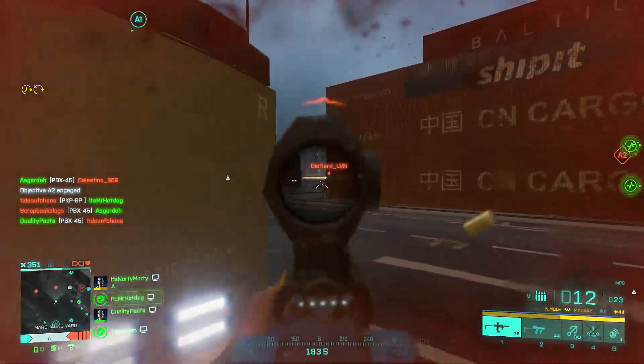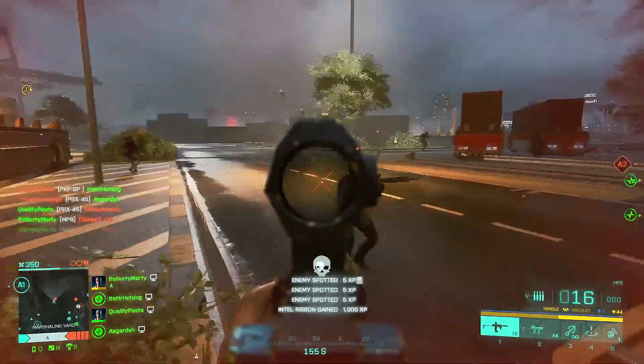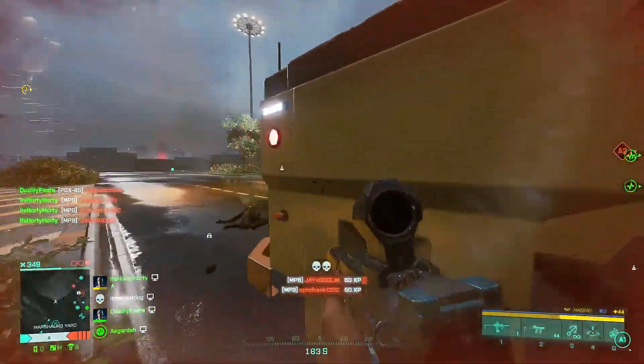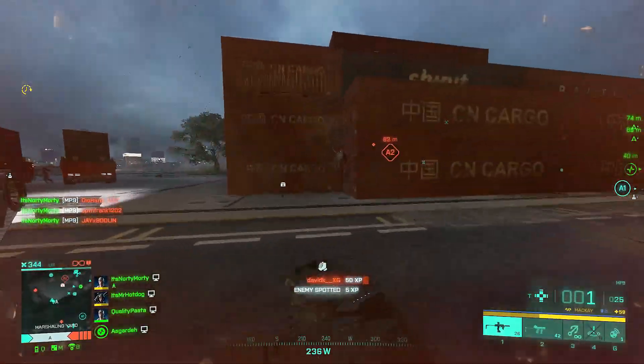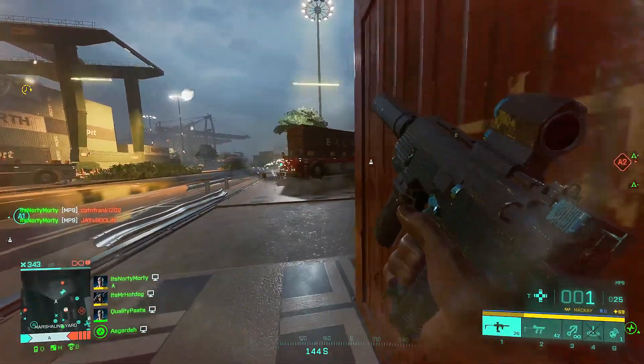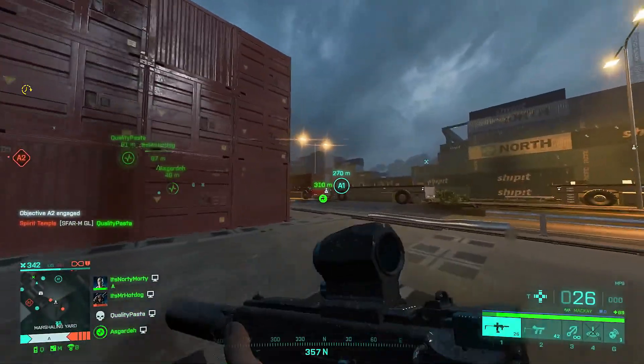Whether I would be attacking or defending, I would be pushing up to the enemy's front line and trying to get around their edges, flanking them with a suppressor. This was amplified even more when I was using K — his passive ability of faster movement while aiming meant that I backed myself to win most gunfights. And by the end of my Tier 1 journey I was consistently dropping over 40 kills a game minimum with the MP9.